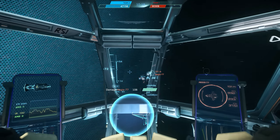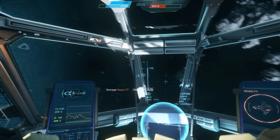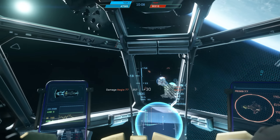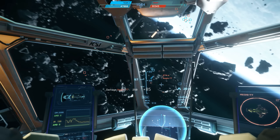The Aurora doesn't accelerate very well, but it does maintain its top speed and cruise very well, and it doesn't use much fuel. You can try to run or catch up to targets, but remember many ships are going to be faster than you, so running away from a fight isn't a great plan most of the time, and you will have a hard time catching people.